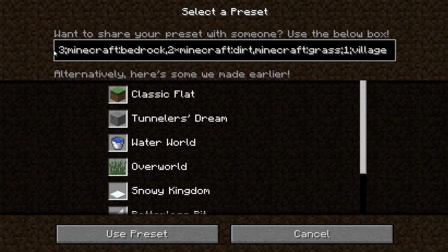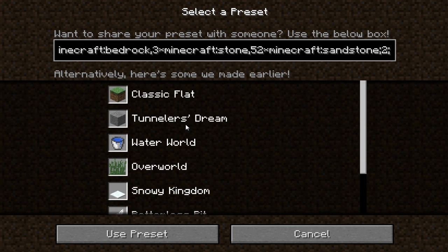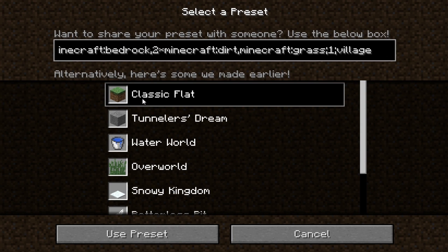These are the presets guys. At the top you can see a whole bunch of text - basically if commands are introduced to Minecraft console edition we will be able to do custom presets like you can on PC version. However, as you can see here it says 'alternatively, here's some we made earlier.' I would imagine every single one of these will be introduced to Minecraft console. The current one we already have - the only one - is the classic flat.